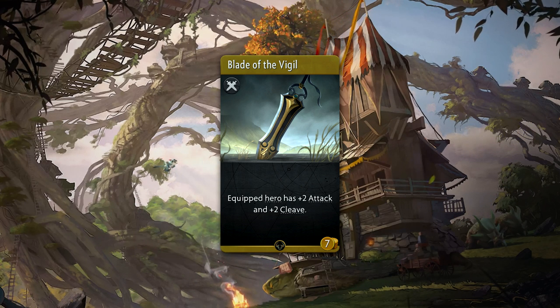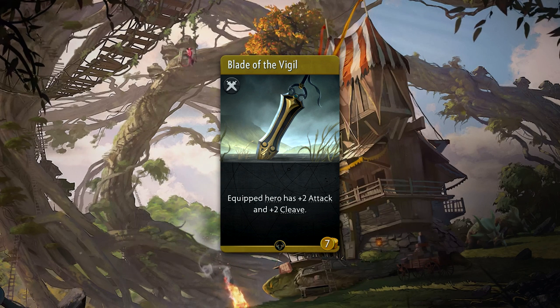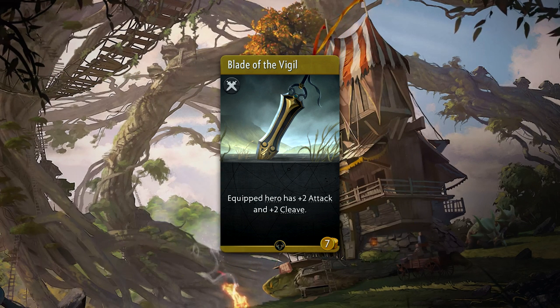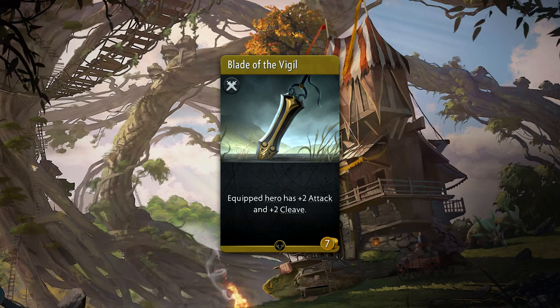Blade of the Vigil is a seven gold common weapon that provides plus two attack and plus two cleave. This is currently the only item that provides cleave, which can be quite important for clearing creep waves. Assuming there are a bunch of melee creeps in the lane with full HP, this will ensure that your creeps can outlive the enemy creeps.